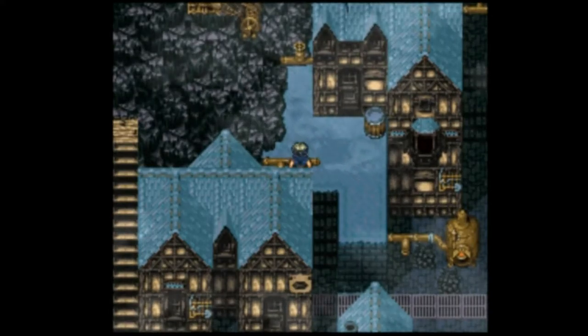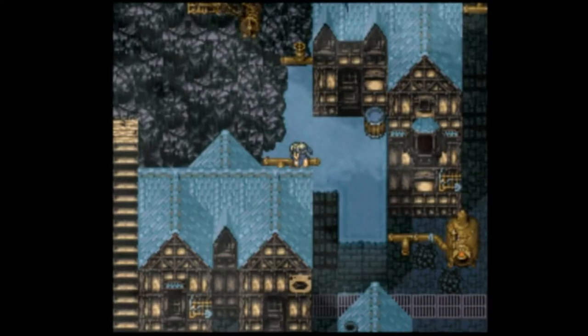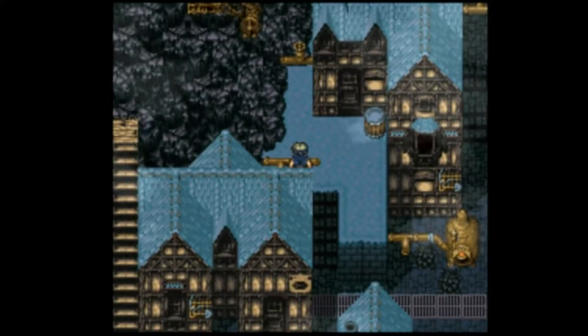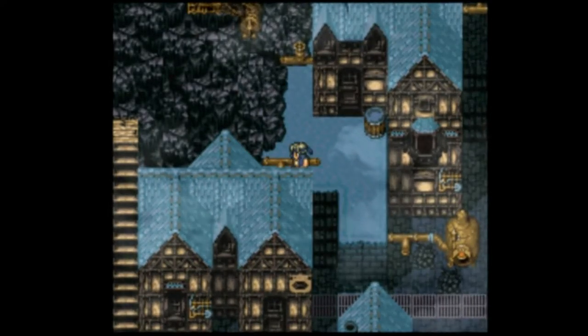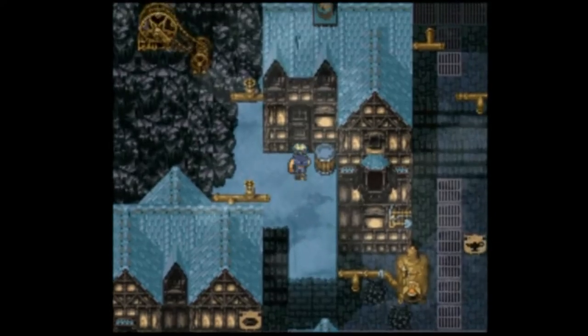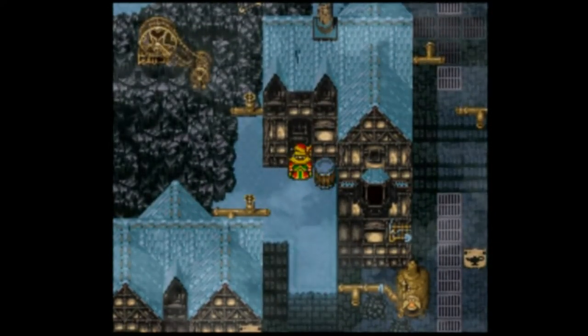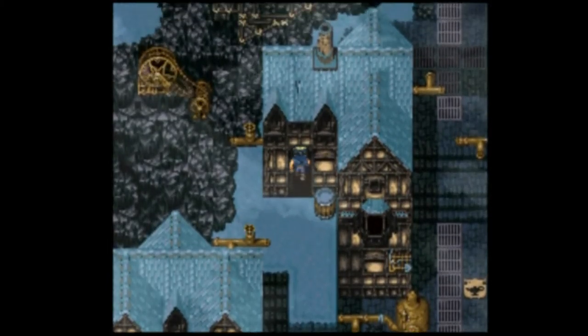I guess I might be able to run into the entrance arc and then start left and up and get somewhere from there, but this is far cleaner, really. That's not a chest, it's a door because Locke's unlocking it. Into the door.